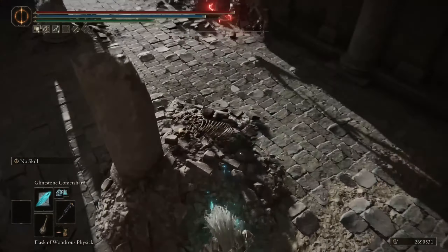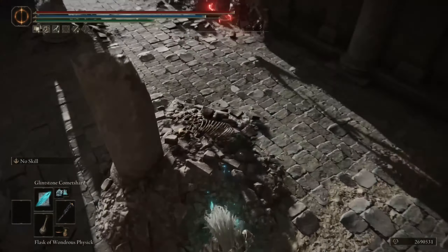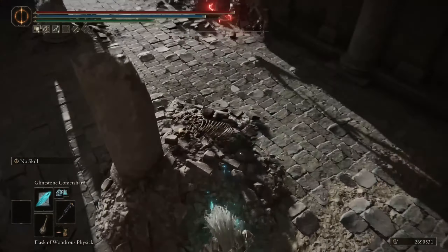This first one has a Sickle. We defeat it, and then there is one more behind — it has a Beastman Sword, not the Cleaver, so obviously it's not going to drop it for us. There are two of them, but first we have to defeat a few enemies in the way.